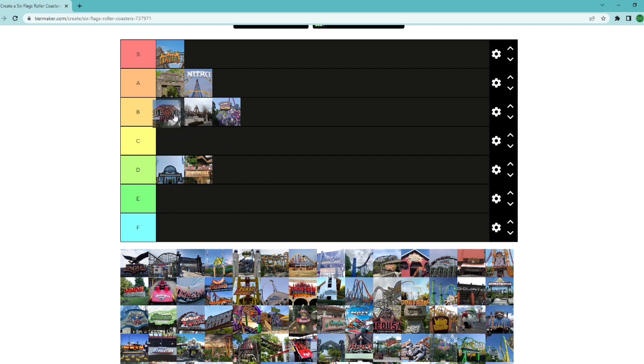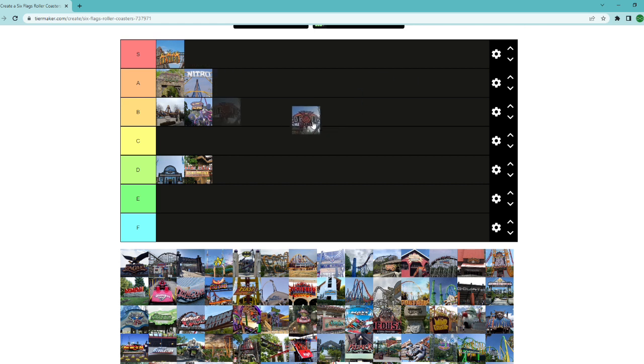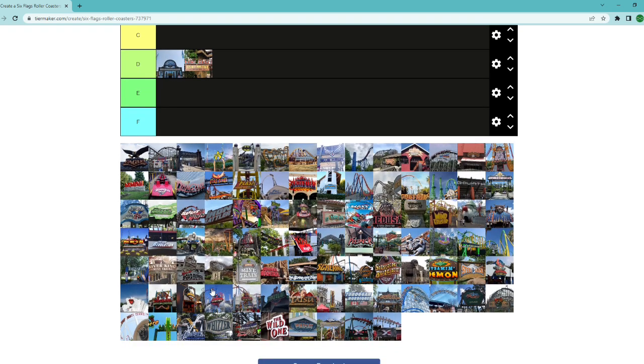Jersey Devil Coaster is a tough one — whether you put it in high B or low A. It's a streaky ride that runs either really good or really bad. In the mornings you might not have a good ride, but I've had some great rides — holiday in the park, nighttime, the thing was hauling. I'm going to put it low A for now.